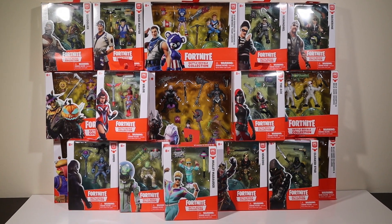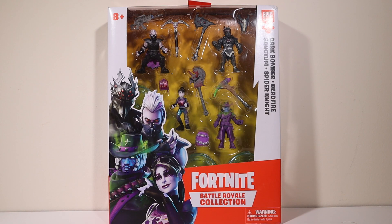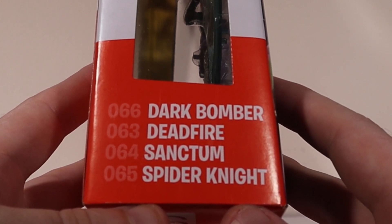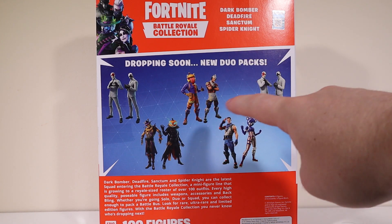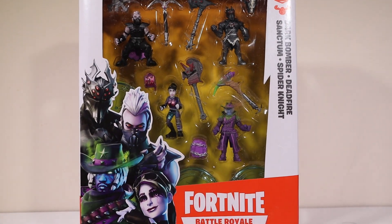I'm going to try to keep it short so it might be a two-part video, but we'll see how we're doing time-wise later. Let's dive right into them. We're going to check out the squad pack first with Dark Bomber, Dead Fire, Sanctum, and Spider Knight. On the side: Dark Bomber number 66, Dead Fire 63, Sanctum 64, Spider Knight 65. On the back is everybody else in the wave — these are other duo packs. We're going to open these after this one and then we'll do the solo packs.